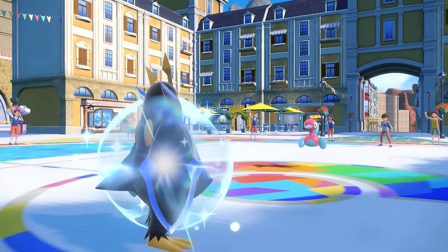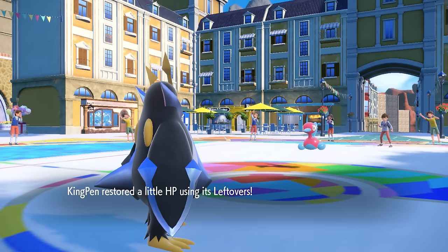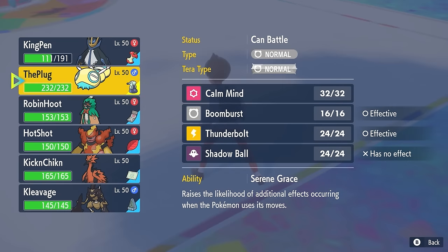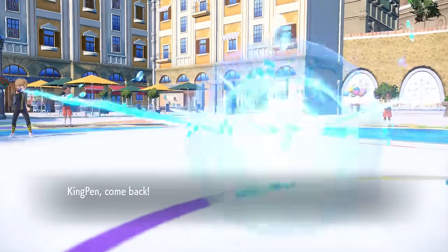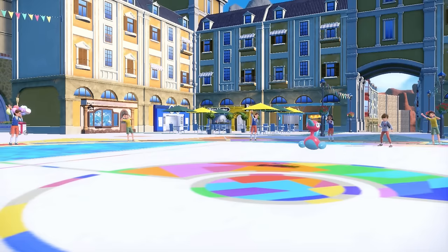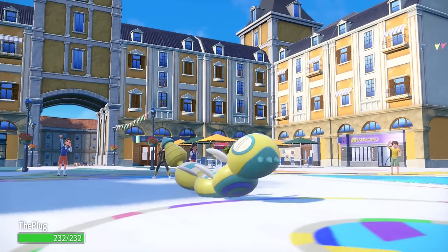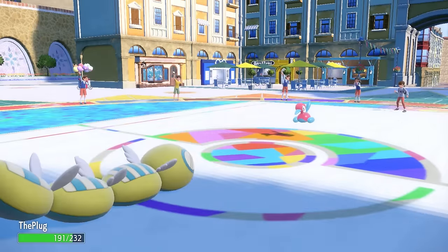I could try to Surf and get some chip, but I imagine they're just going to stay in and go for another Discharge, so I switch into the old three-segment Dunsparce. This thing is a weird dude, but I know I can take attacks from Porygon pretty much all day. If it wants to Thunder Wave me, it's kind of fine. They go for another Discharge and I eat that up no problem.